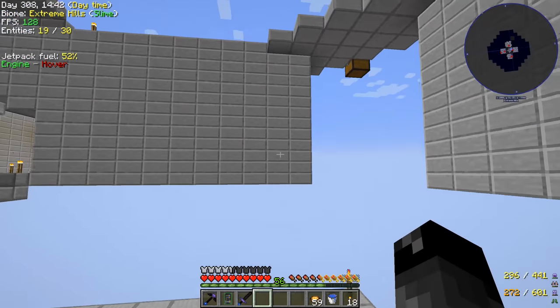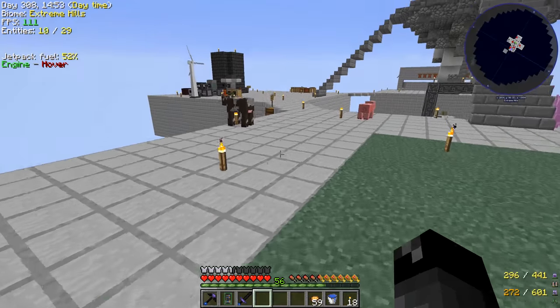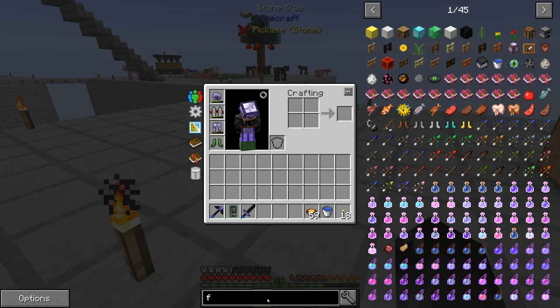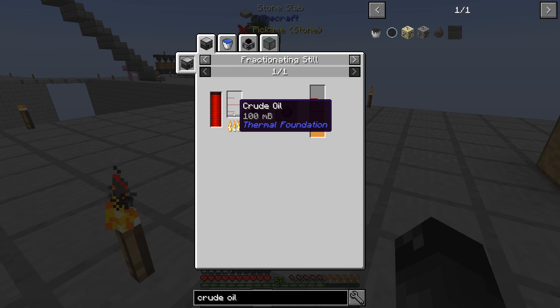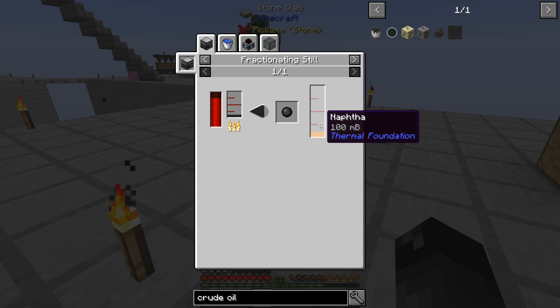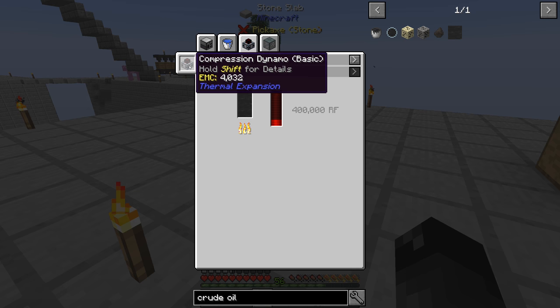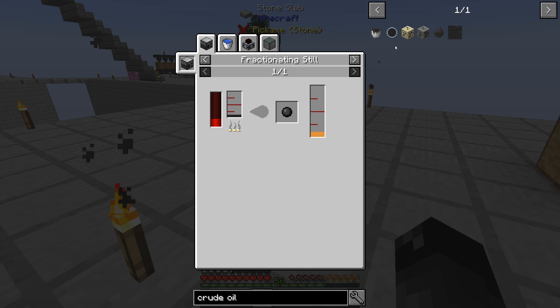One of the moo fluid cows we received — this one's a crude oil moo fluid cow. Crude oil is a thermal expansion fluid. You can put it through a fractioning still, which will turn one-tenth of a bucket into tar, and it also makes this naphtha fluid. The crude oil itself can also be put directly into a compression dynamo to make 400,000 RF — that's the basic dynamo with no augments, so you can probably get more RF if you upgrade it.